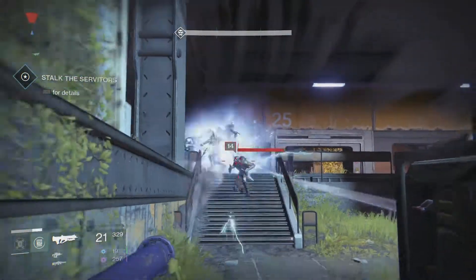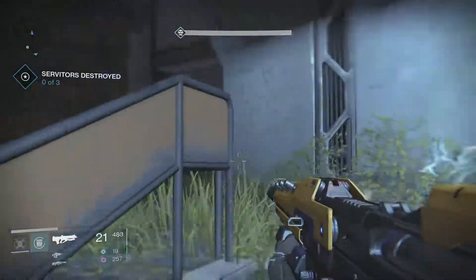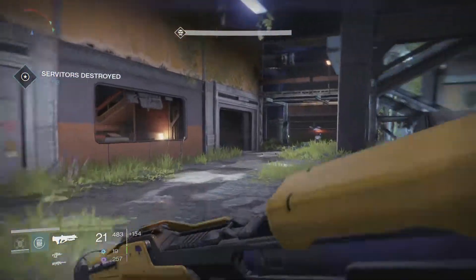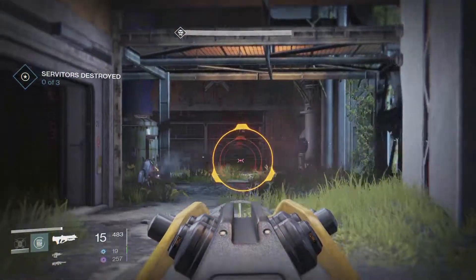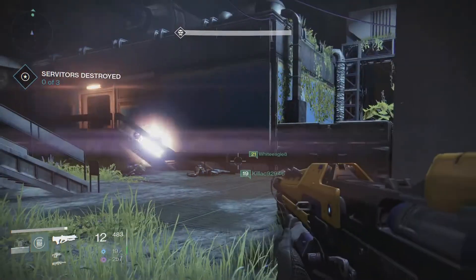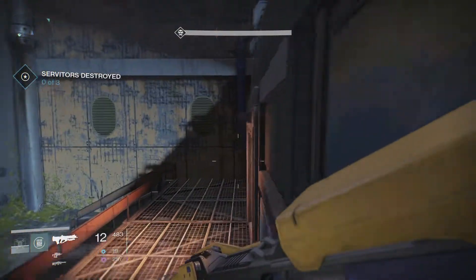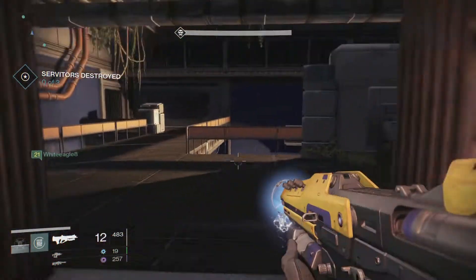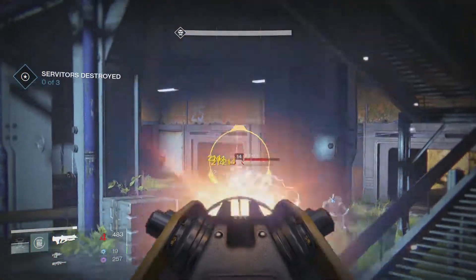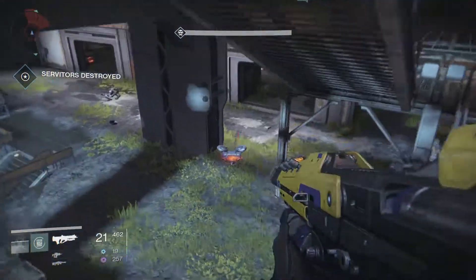I'd recommend tossing a grenade over here because there are going to be a lot of enemies popping around that corner every single time. Afterwards you're going to have a lot of enemies pop in this section, so you'll want to take care of them. There are going to be three servitors that you need to fight here. Once you've killed every single one of them you can continue to the next area, which will take you to the boss — but first you need to clear some trash mobs.